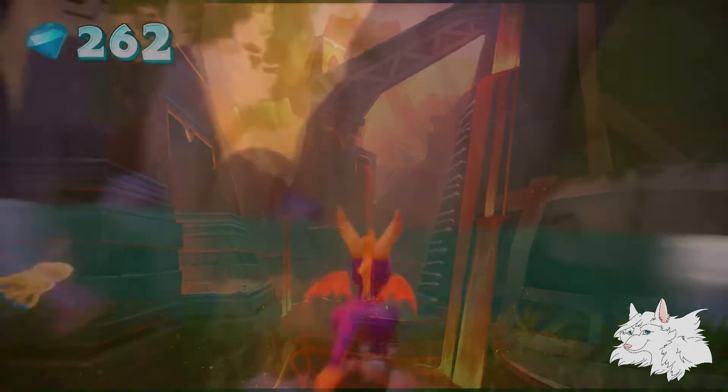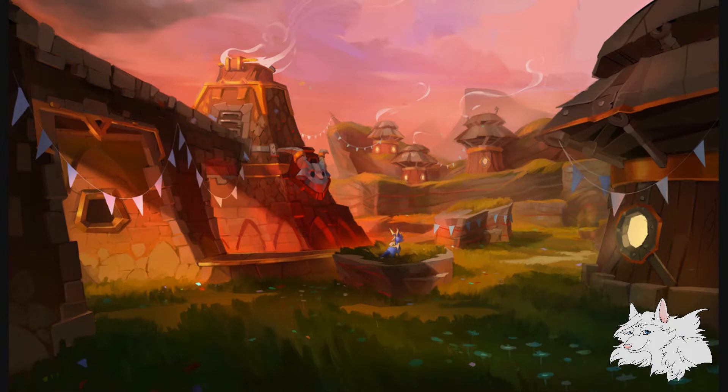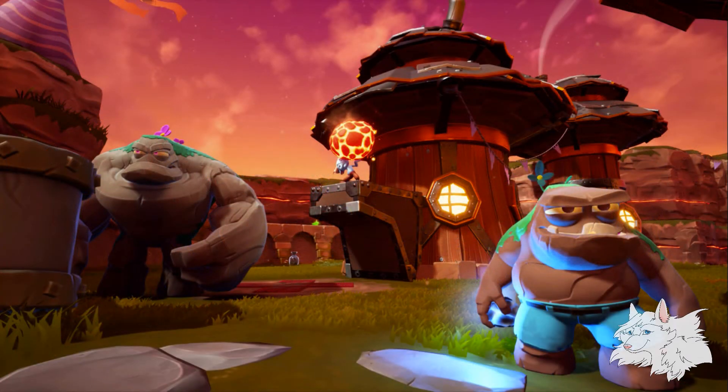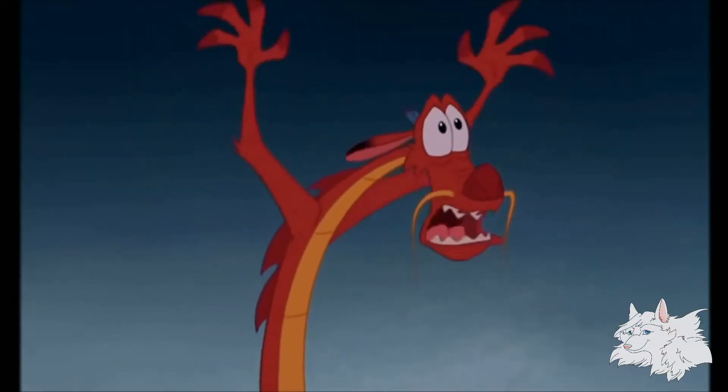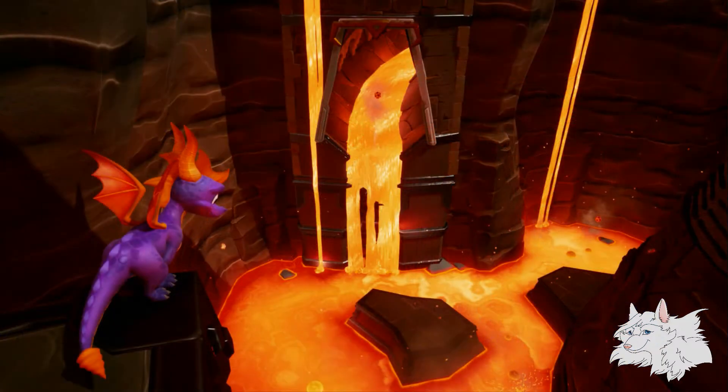The last thing we got from Spyro 2 were some screenshots and concept art. Starting with Magma Cone, they were able to make this realm look much more industrial, especially inside the volcano. On the outside, you can see much more culture, just like the other levels. There are banners, which suits the party theme of this level, and I adore the fawn head on the wall there. In this screenshot, we see the rock enemies. The small dudes look like jerks, just like they used to, and the earth shapers look like they really did pop out of the ground. There's also a screenshot of Spyro perched on one of the pillars overlooking the lava — another one of my favorite images.